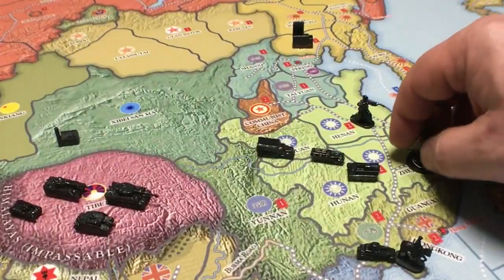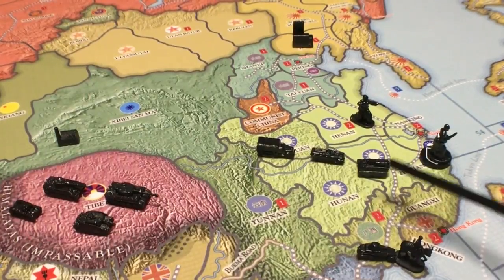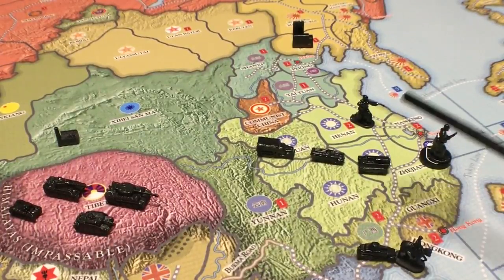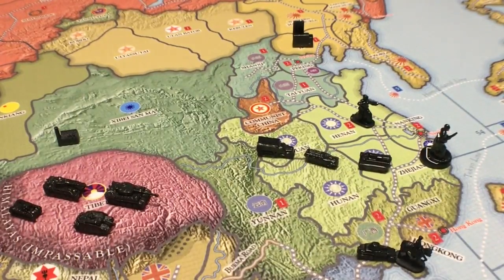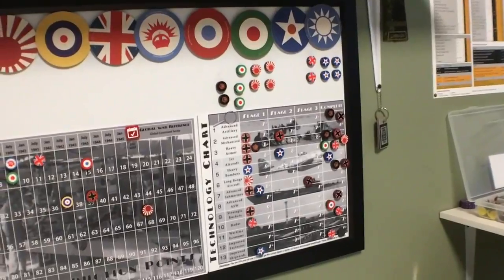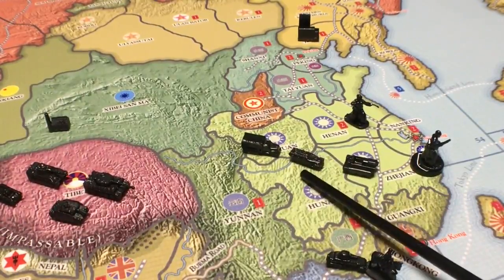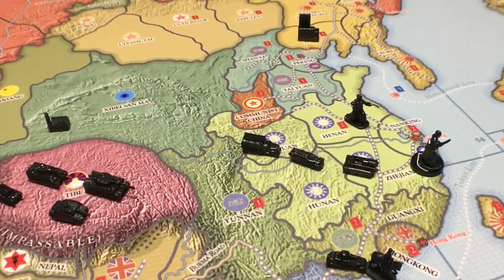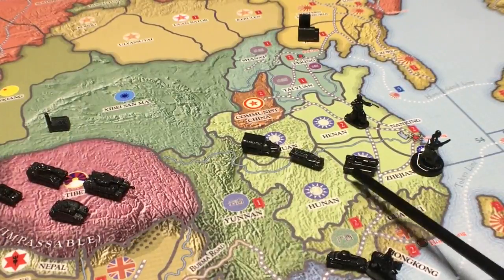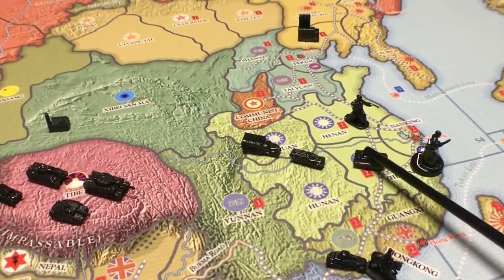There are also a couple more kinds of mechanized infantry. This one is from the America game — but you could use a chip to signify one. This represents advanced mechanized infantry, which you develop on the technology chart. Once you develop that, you can purchase them. They're the same as regular mechanized infantry but with better numbers: they attack at 4, defend at 5, and can blitz with armor at a two-to-one ratio — so two of these with one tank when blitzing. That's pretty damn good.